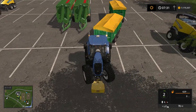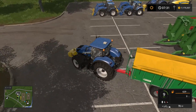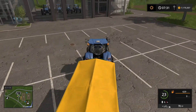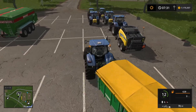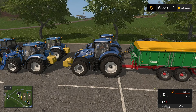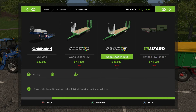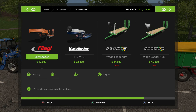The best thing about this is I can back it up and hook up the trailer with it easier. I'm going to park it on the other side because it's so long. I am definitely going to need an equipment trailer to haul all this equipment around - let me go ahead and find one. Low loaders - flatbed low loader.